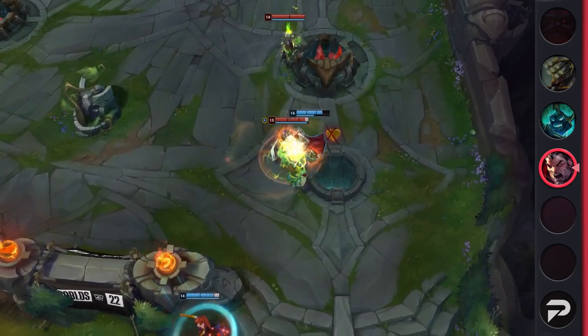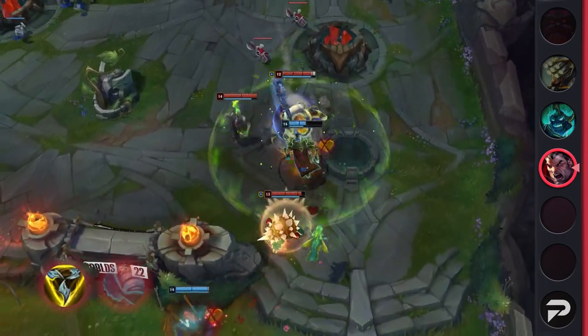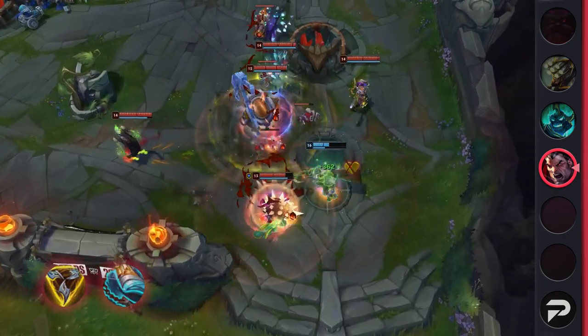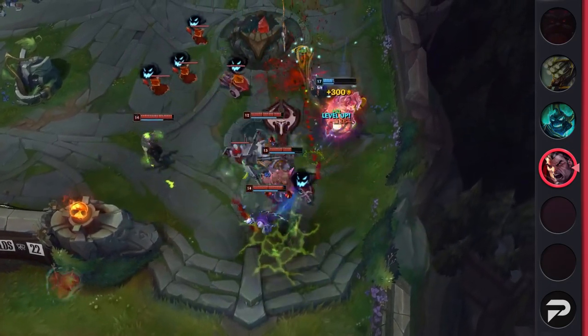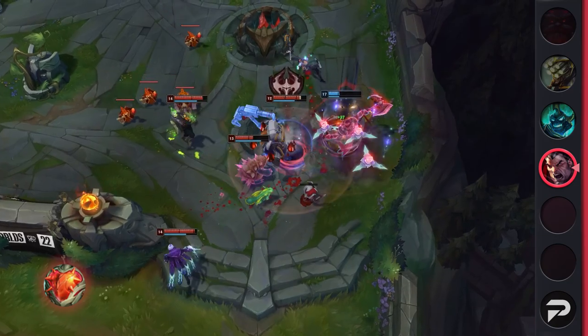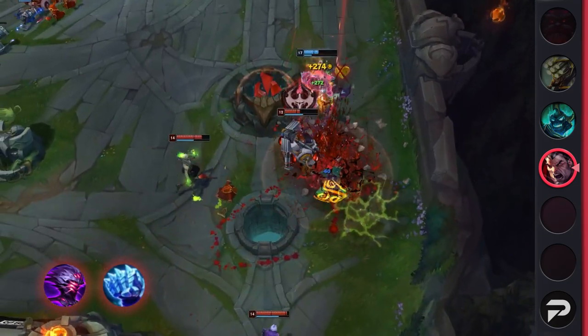Now back to Darius. He's still doing fine with his traditional mythics — Trinity Force and Stridebreaker — but you can make him even better with new options. He's another champ where the most commonly built of the new mythics is Hard Steel, but his performance with it is terrible. Jak'Sho and Iceborne Gauntlet, on the other hand, are really good on him.